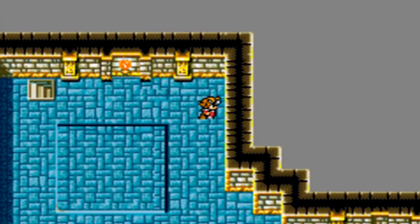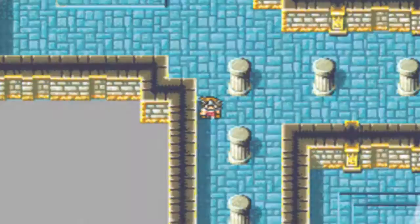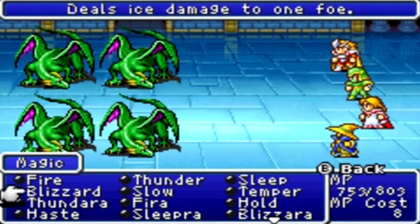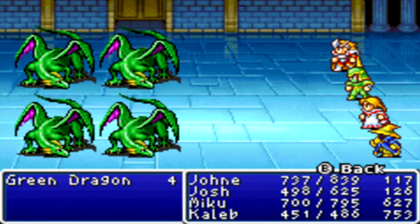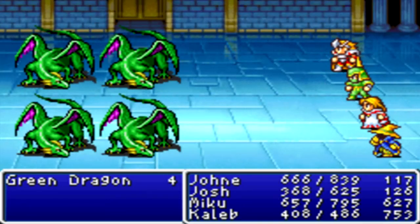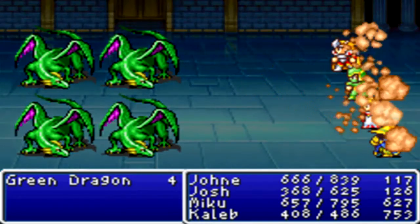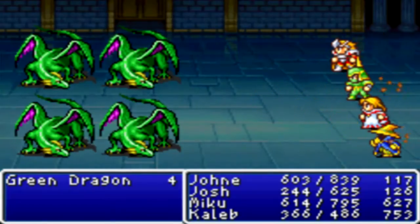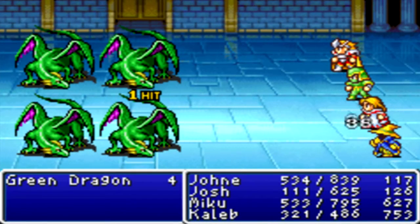I'm kind of lost here, so I need to occasionally look at my map. Oh crap, some green dragons - kind of hard actually. You'll notice very quickly that for the most part, the enemies you'll fight here are actually pretty darn tough, and they'll do just massive waves of damage. And Josh is gonna die if he gets hit with another poison gas - oh good, he didn't.